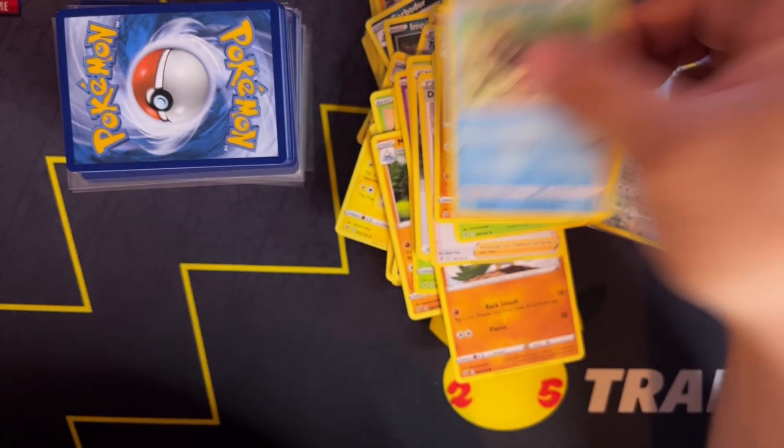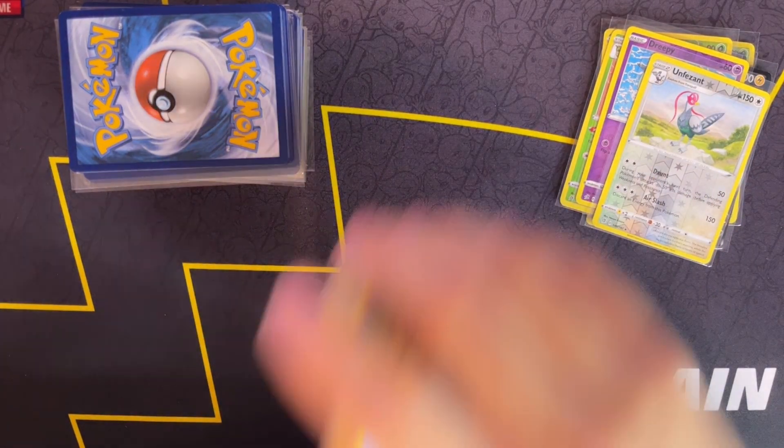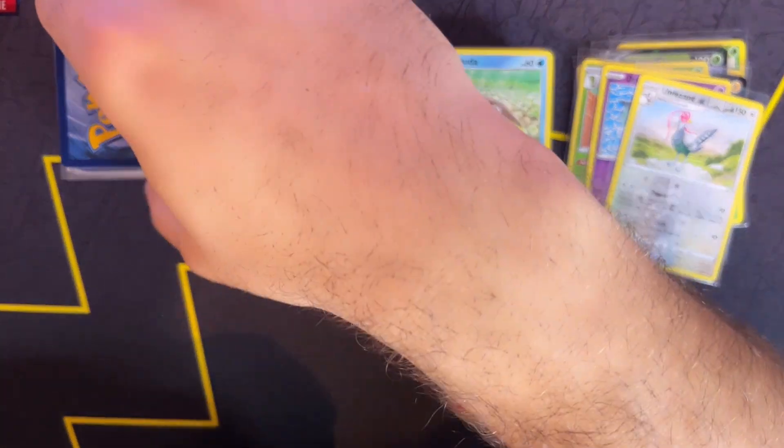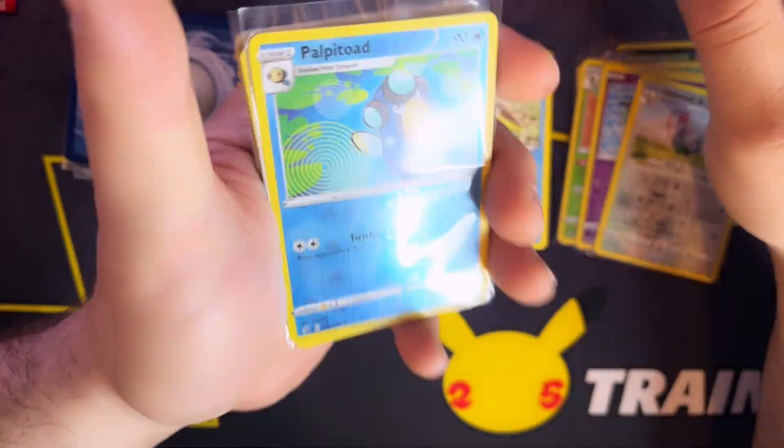Followed by an Arrokuda — very nice. So far some good pulls, a lot of reverses, and we do get a couple of these. Let's get another stack, and we're gonna start with the Reverse Halo again.